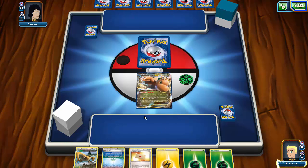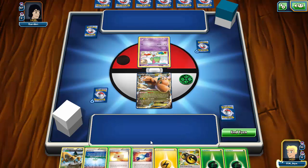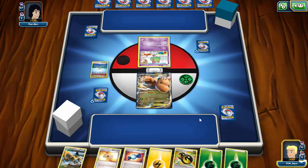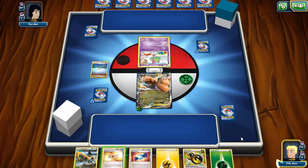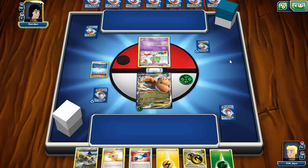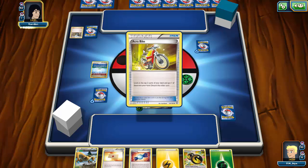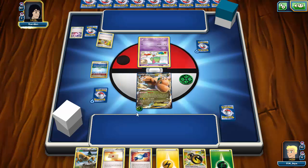Looks like a Mewtwo deck — very nice. Hopefully we can get a supporter off of this. We do get the Dragonite but we still need the Muscle Band, Double Dragon Energy, and something else. We do get the Rare Candy — not a lot of help. I'm going to go ahead and play Parallel City, attach the Grass energy to the Dragonite. If my opponent doesn't get anything, we can immediately slap a Double Dragon down and kill the Ralts.